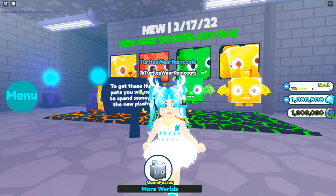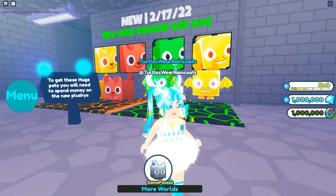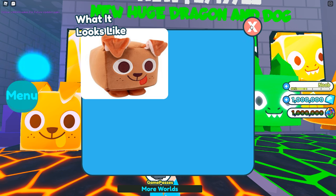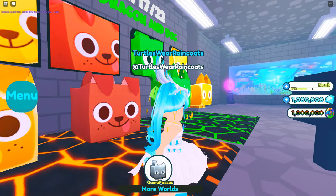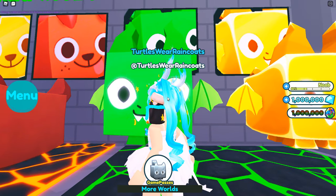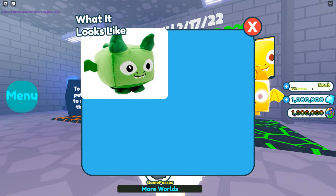Some of these pets you can get in the game, but only if you have the code which comes from the plushie. Maybe on Saturday we'll be able to purchase the plushies and get those exclusive codes. We have a huge dragon and a huge dog — these are what the plushies look like. The dog plushie gives you a code and you can redeem it for a huge dog — it looks like there's a gold and a regular one. If you get the dragon plushie you can redeem the code for a regular dragon or a gold dragon.